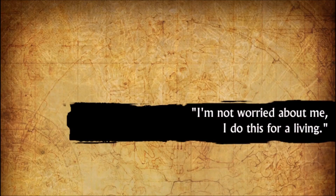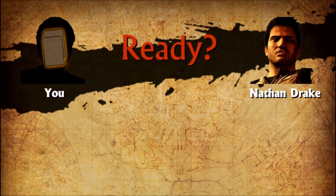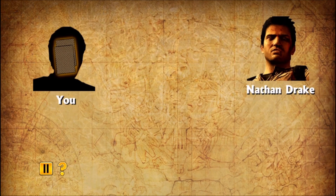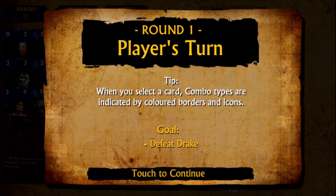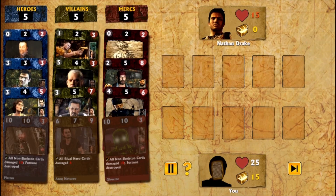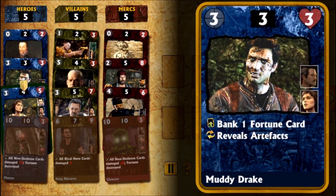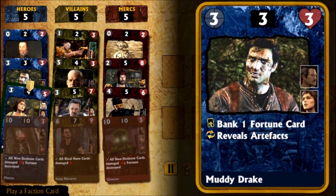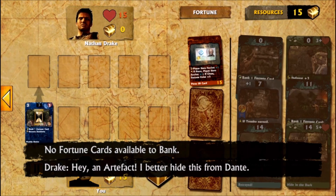Why is Nathan Drake the shittiest opponent? Isn't he the main character — shouldn't he be tougher? Why isn't cameraman Jeff the first opponent you fight? He's the shittiest Uncharted character, so shitty that he's not even a joke character because he's not funny or anything — he's pathetic. Muddy Drake, a different incarnation of Drake — he's like Shadow the Hedgehog.